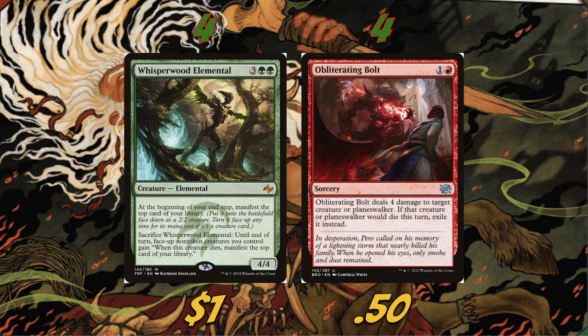As our main removal spell, we're playing four Obliterating Bolt. I considered Bone Creature Giant but ultimately went with Obliterating Bolt — it's just bigger, has reach, and kills more things. Definitely a big fan of Obliterating Bolt.